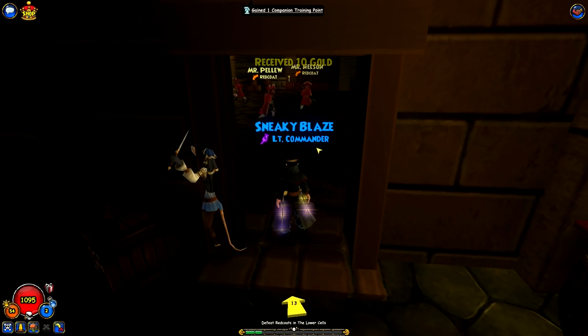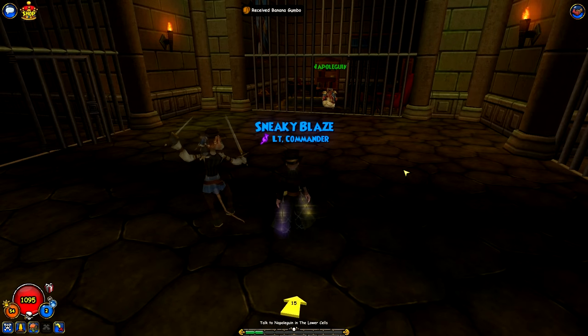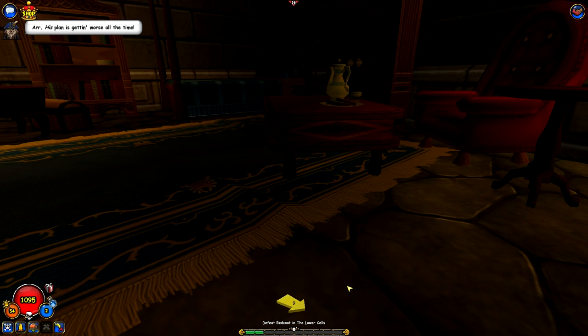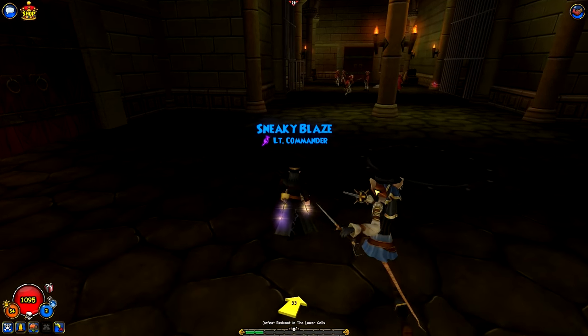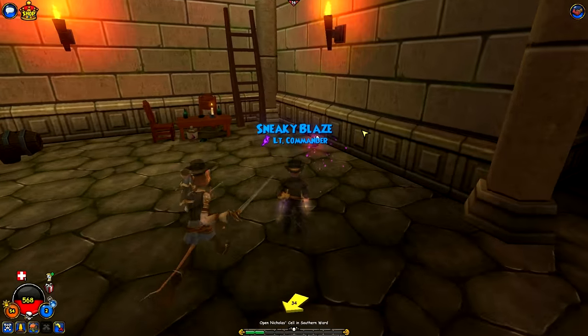A chest — ten gold. That's good. Both of these just the same redcoats — we'll see you after. Okay, we got him. Got his hat. Very well, we will now proceed upstairs where you will free my valet. His plan is getting worse all the time. Defeat more redcoats. Oh look, the same guys again. Welcome back, everybody — we just defeated redcoats and Armada.